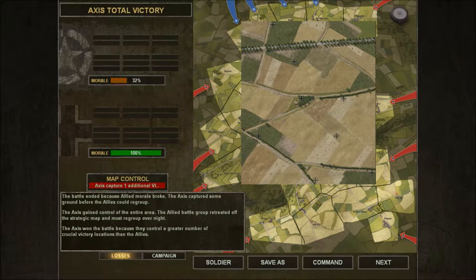We're not gonna wrap up the episode yet — this is the first episode, we can make it a little longer. The allied morale broke. Axis captured some ground. We gained control of the entire area. The allied battle group retreated off the strategic map and must regroup overnight.